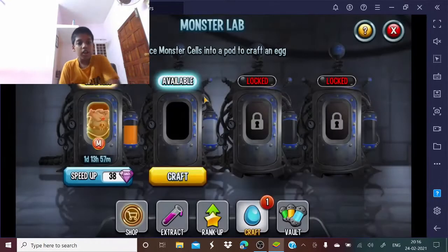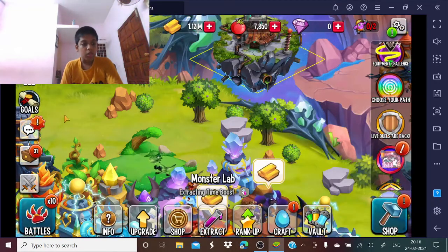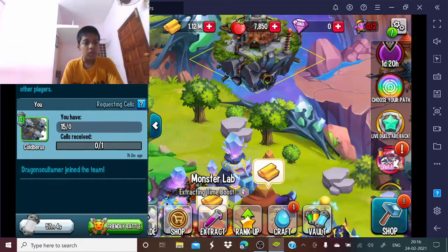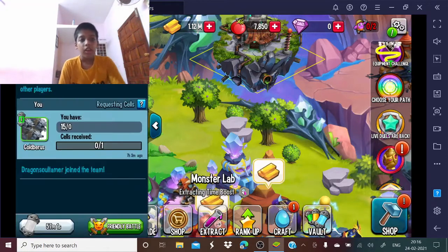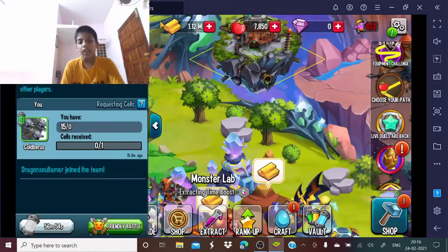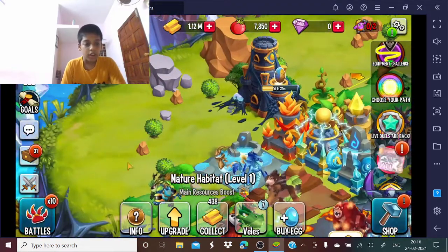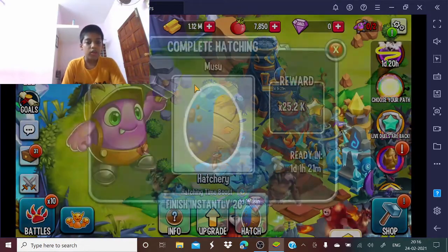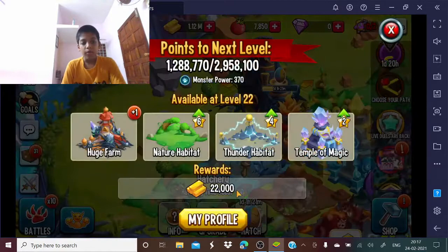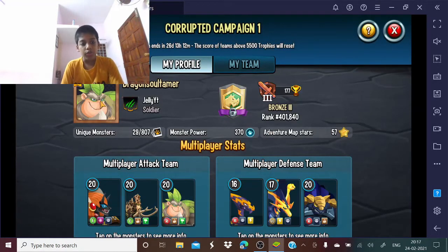As you can see, I am also in a clan which is called Jelly Whitey — I am a big fan of him, he's a YouTuber. I don't think a friendly battle would work because I am the only one online right now. I am also hatching a Mushu from my last breed, which I did off camera. My profile is this — it would be better if I change it.